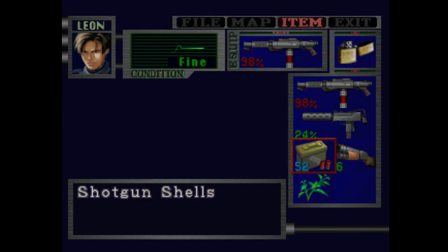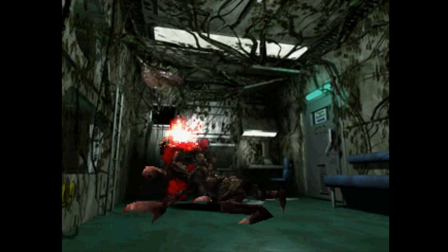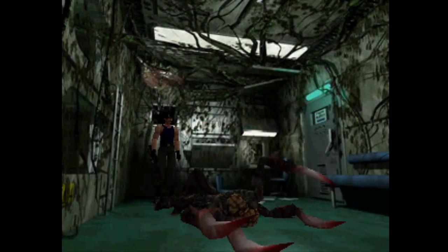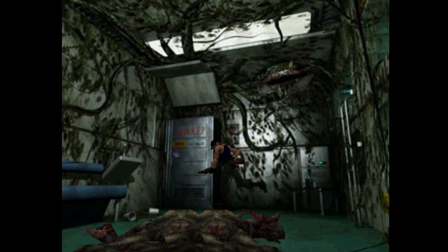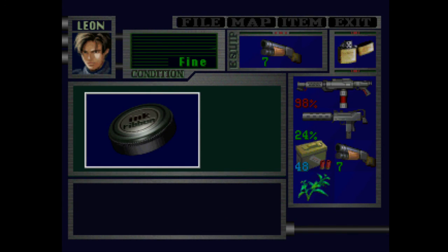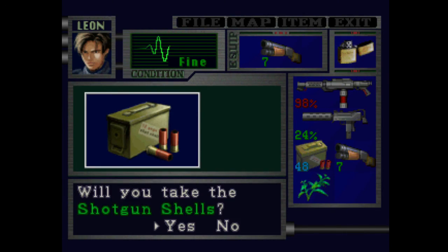Get the shotgun out, reload, and get ready for one of the nastier surprises here. Those are the advanced lickers that were actually hidden in here. There they are — two packs of shotgun shells.